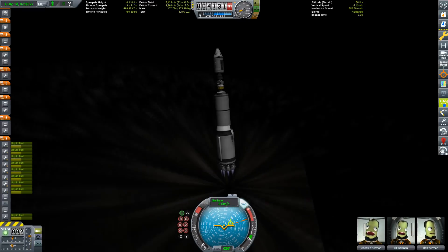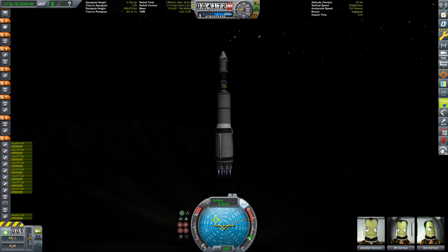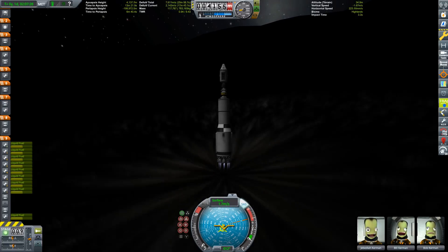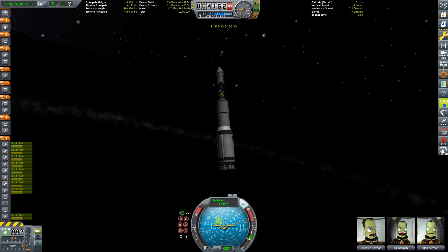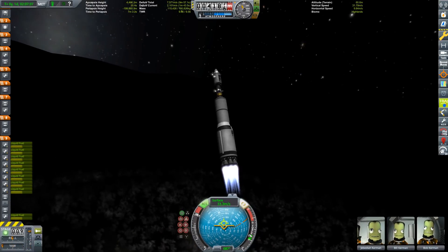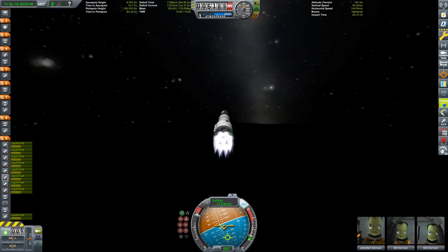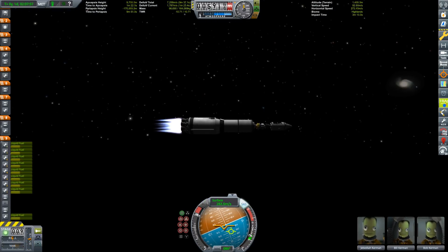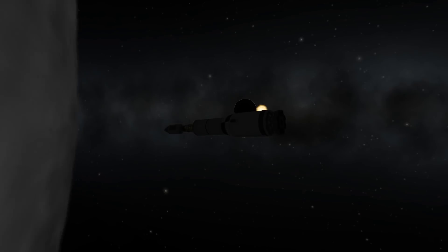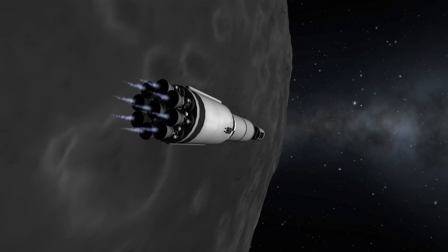That wasn't great either. We're quite inclined and it's a really tall rocket, so it's prone to tipping. I decided, well, that's landed — we were not stable but we were landed. So we landed on the moon — check mark on that — and now we're flying back up again.